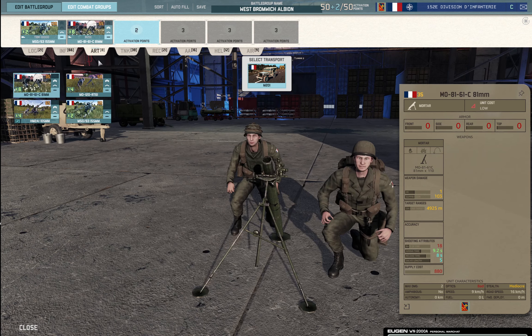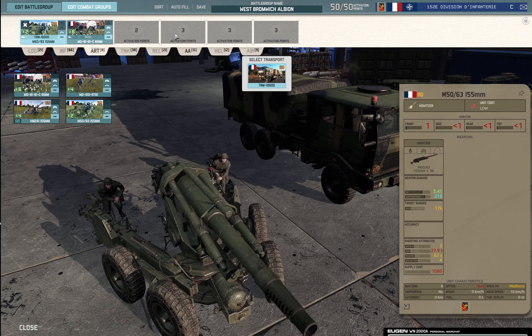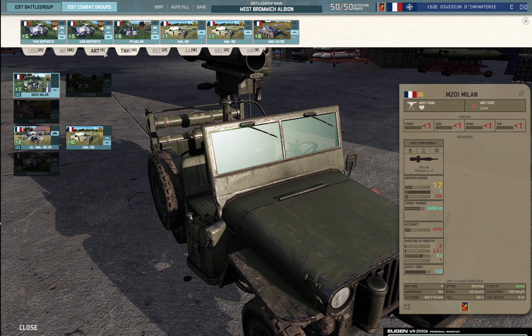We have some 155mm in case you need some heavy artillery. Against lighter decks that can't counter-battery as easily, this can really be the difference. It's not the greatest artillery piece against any deck that can counter-battery you with long-range self-propelled howitzers, but against other decks it can be the deciding card. Then some mortars for smoking to help your infantry get into positions.